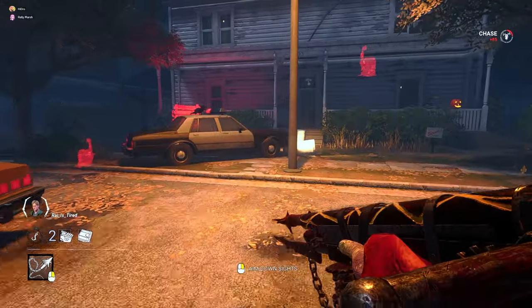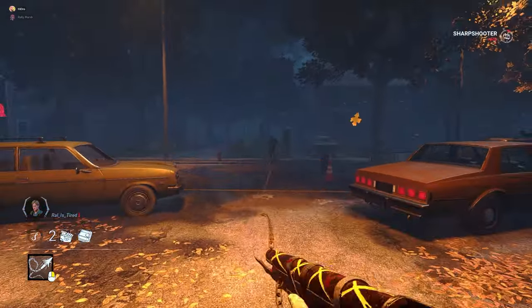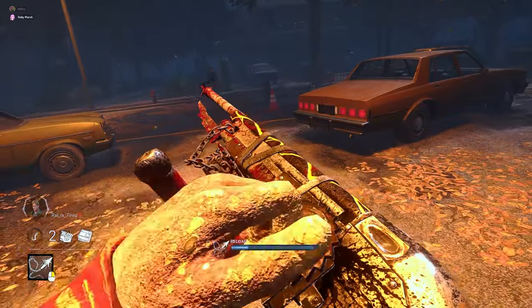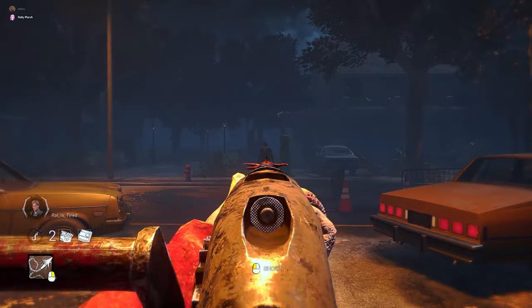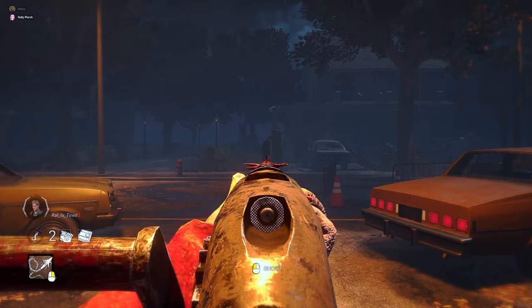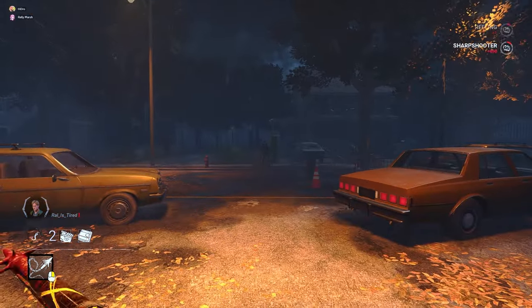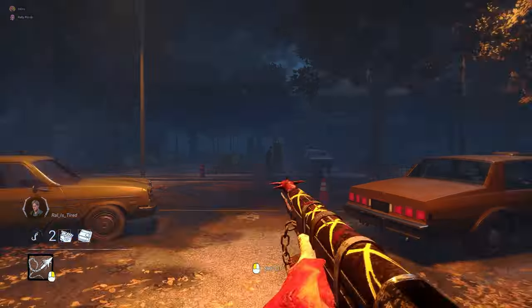Unlike Huntress, Death Slinger has a limited range on his attack, which means you'll have to learn how close you need to get. His M2 only has a distance of about 18 meters — which, if you're a visual learner, is about from the edge of the street of Haddonfield to the other side of the street. Now that we have the basics on how to snipe survivors like fish in a barrel, it's time to learn how to reel that fish in.